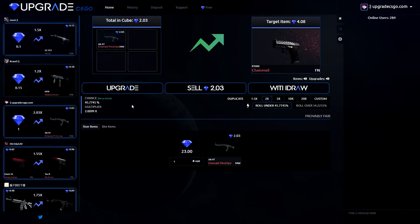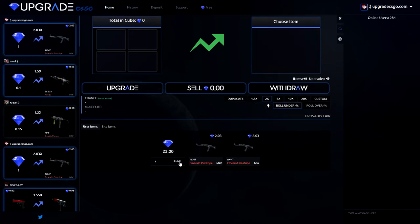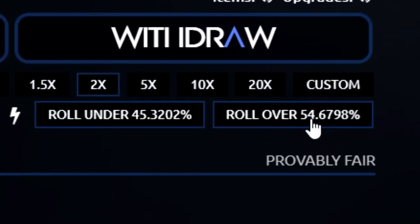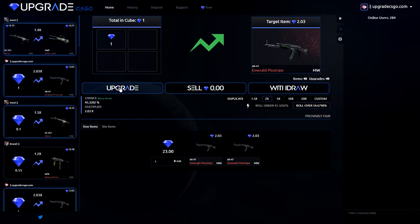3, 2, 1 — yes! I actually called it boys, I am a god. Let me add another dollar, and now we are going to play on over. We are going to click on upgrade. 3 in a row!